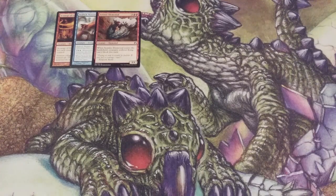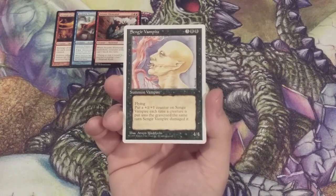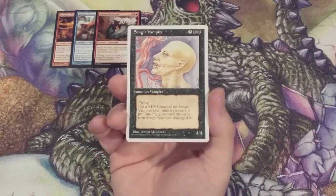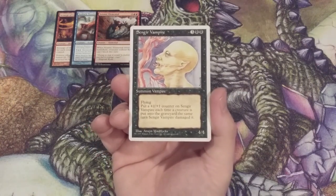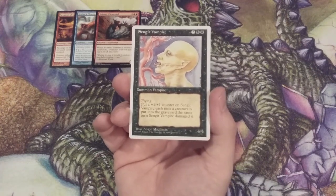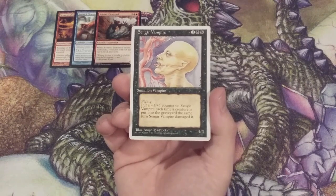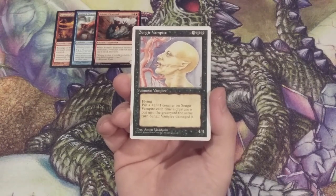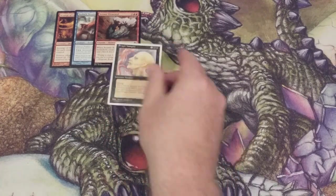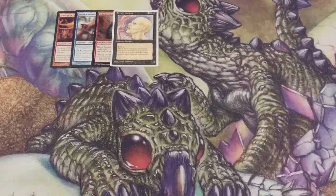Speaking of flying creatures, going all the way back to the first days of Magic, we have Sengir Vampire, a 4/4 flyer. Whenever we deal combat damage to a creature that ends up going to the graveyard, we put a +1/+1 counter on Sengir Vampire. We can sit back and use this as a nice blocking threat to all those 3/3 and smaller creatures. If our opponents block and send one to the graveyard, Sengir Vampire gets bigger. And we can turn it sideways so opponents either take one-sixth of their starting life total or block and let the vampire just keep growing.